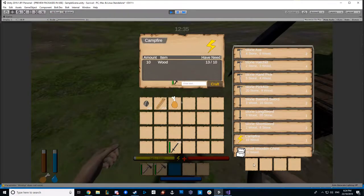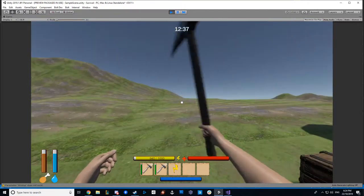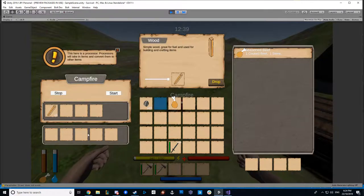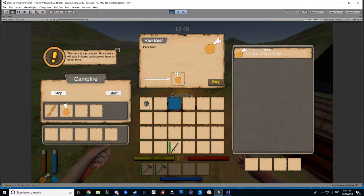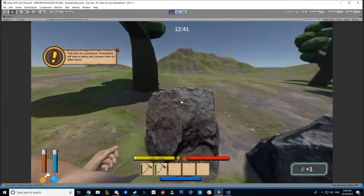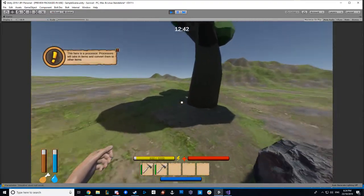I've added the crafting UI down the bottom. If I click craft, it shows how many seconds it has left and places it. Also, this has a crafting requirement, so obviously we need to cook the meat first. You can also have multiple things stacked up in the crafting queue.